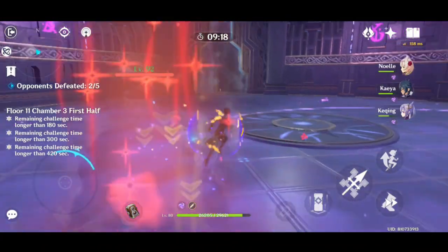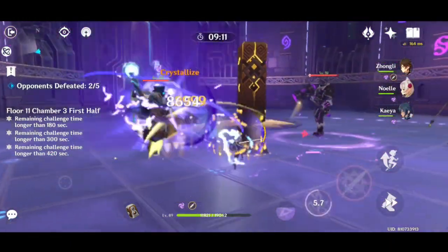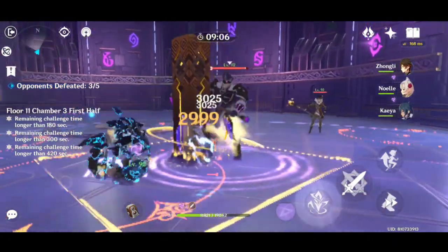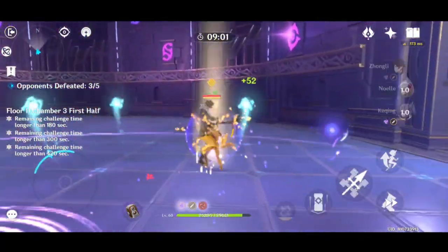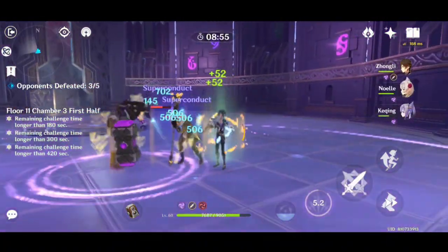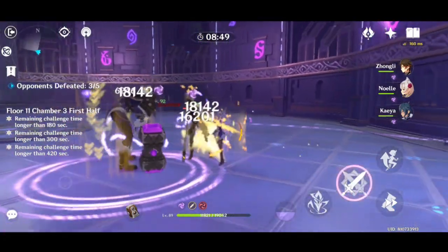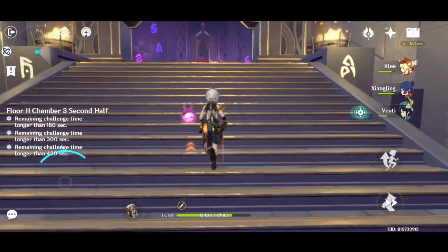Make sure to bring a Cryo character to break the Electro Vishap shield and an Electro character to break the Hydro Vishap shield. After the first wave is cleared, aim for the Hydro Vishap first because it can heal its allies. After killing the Hydro Vishap, move to the Geo one when the shield is up and use Zhongli's shield to break the Geo Vishap shield. Then stay near the Geo Vishap so the Electro one comes to you, and break both shields there to hit both at the same time. This reduces the time needed for Chamber 1, which is really important for having an easier time in Chamber 2.